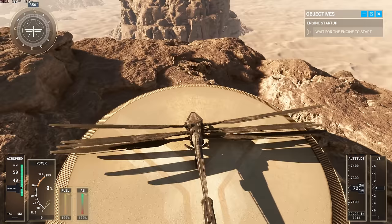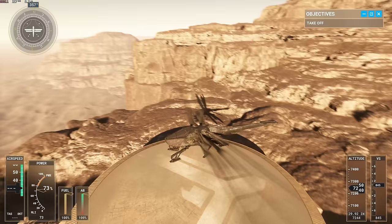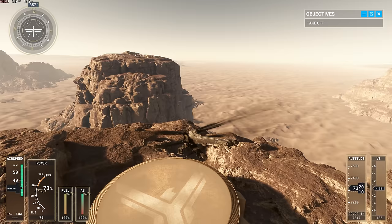Obviously, this is a completely sci-fi ship. Sure, it's not the only sci-fi ship available in Flight Simulator — we do have the Halo Pelican — but this one doesn't exactly fly like an airplane. That said, it does share some similarities at least with a helicopter.